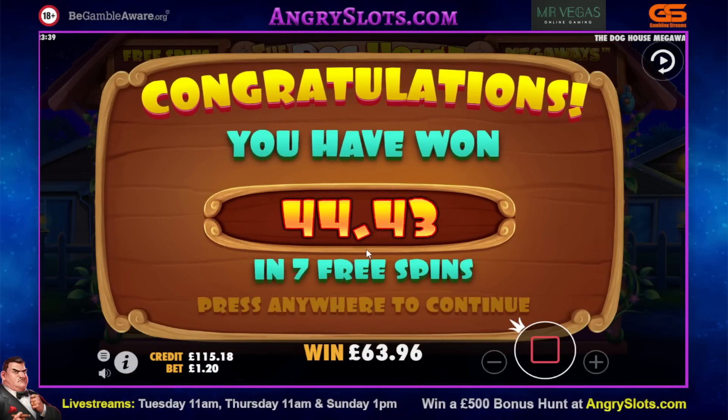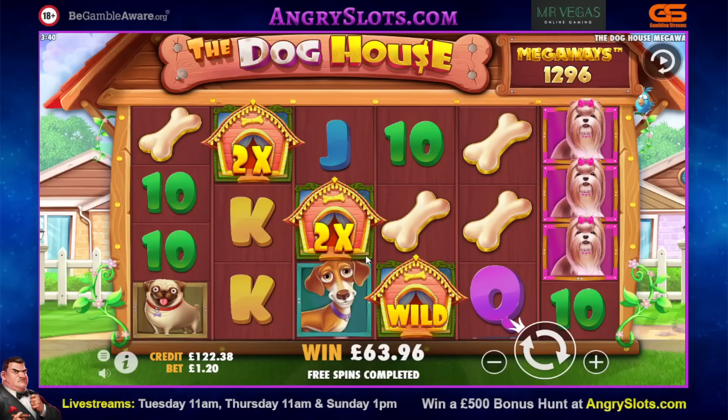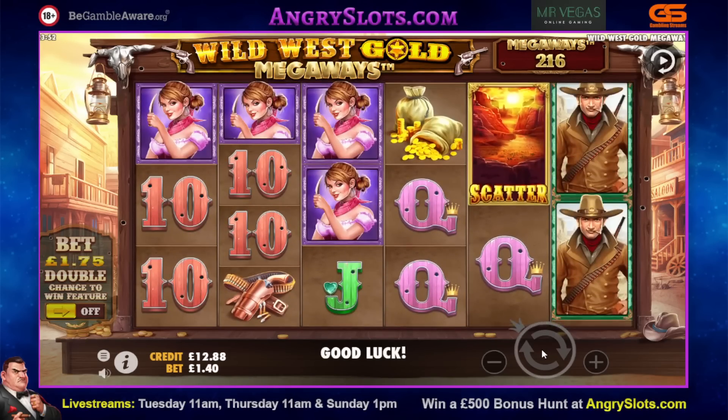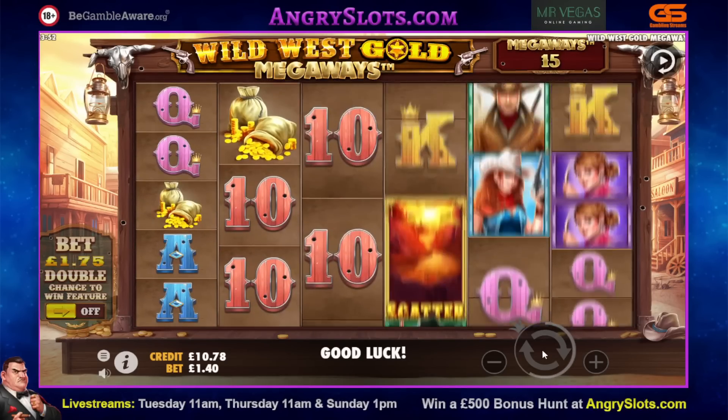£63.96 — okay, well that sort of decides it. I wasn't sure if I was going to go any further — I think I probably have to now. We're in an absolute mess after that. £177 back — that's actually ridiculous. We started that one with £467, so that was an absolute thrashing — £290 down on that wee session there. We'll go up another 20p, go to Wild West Gold, and just keep going now and see what happens. Dog House has had a look at this and thought 'okay, hold my beer'.